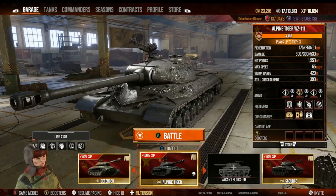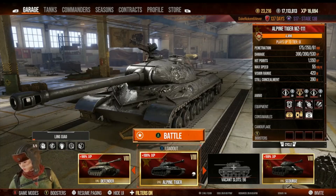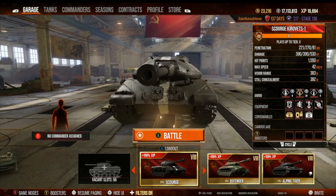The Alpine Tiger has 1,550 hit points; the Scourge also has 1,550. For speed, the Alpine Tiger wins. For vision: 420 versus 380 — the Alpine Tiger is better than the Scourge apparently. The Scourge does have better penetration, so it's one of those tomato/tomato situations — six of one and half a dozen of the other. Very close, very good tanks. Some people will prefer the higher penetration, others will prefer the speed and vision range.